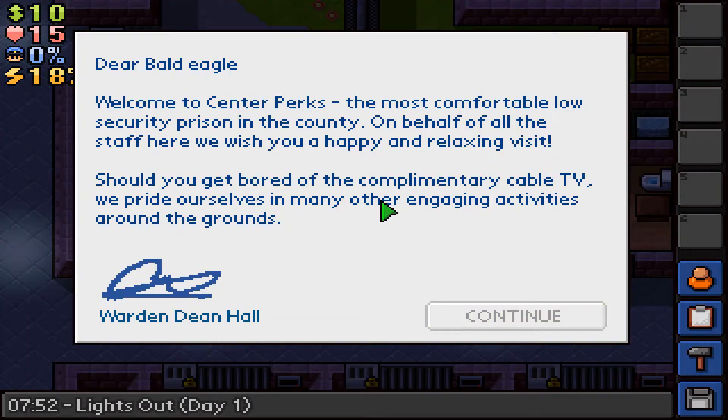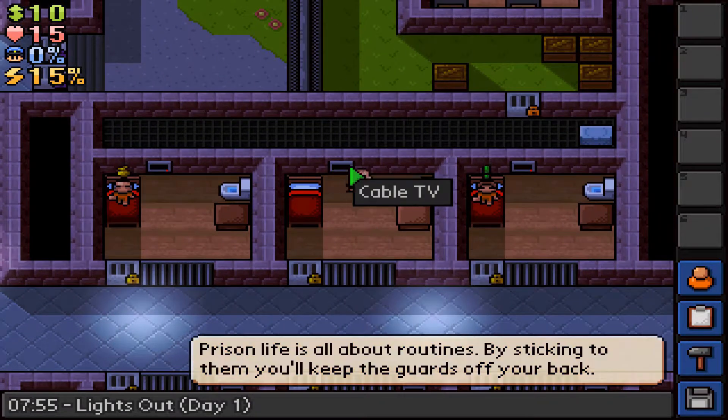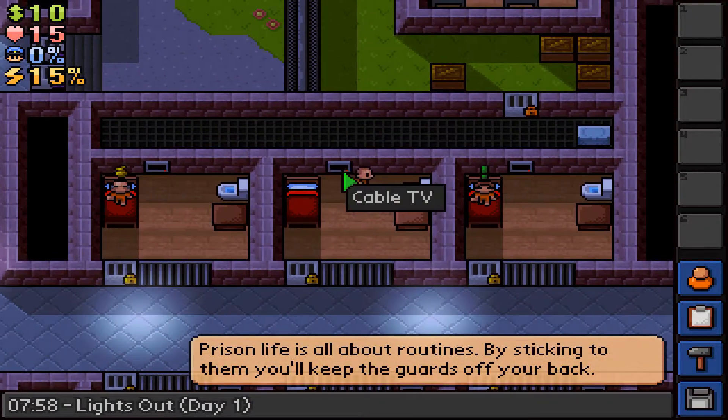Dear Bald Eagle, welcome to Center Perks, the most comfortable low security prison in the country. On behalf of all the staff here, we wish you a happy and relaxing visit. Should you get bored of the complimentary cable TV, we pride ourselves in many other engaging activities around the grounds. Warden Dean Hall. This place sounds pretty nice - I don't even have cable at my house!